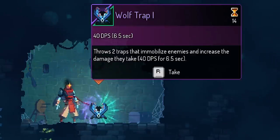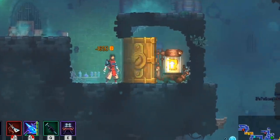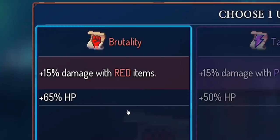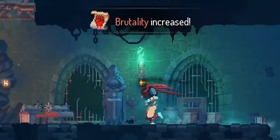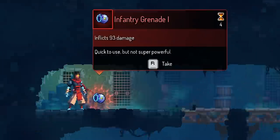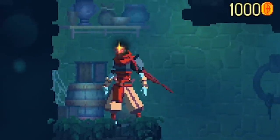I did find something called the wolf trap — throws two traps that immobilize enemies — but I don't think I want it. What I do want is to spend 650 gold for this thing, which gives me a choice: 15% damage with green items, or 70% HP. We're going damage — 15% damage with red items like my sword, plus 65% HP. Brutality increased, and I love brutality. Whatever I just killed dropped an infantry grenade — quick to use but not super powerful. I don't want it if it's not outrageously powerful.